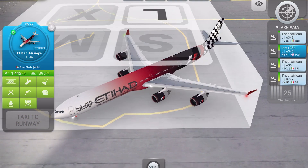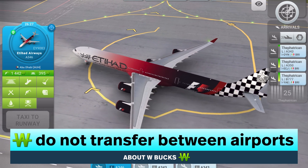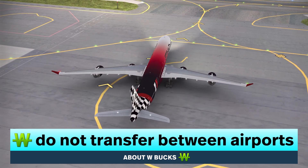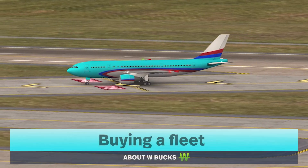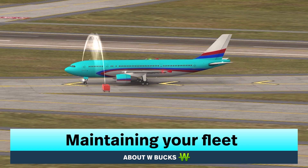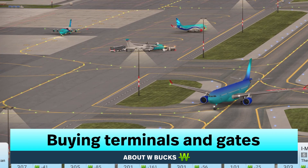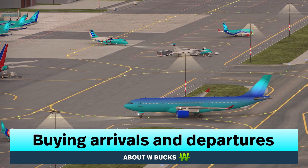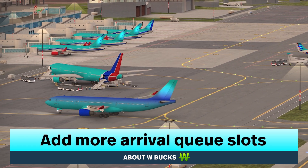The main currency you will use in World of Airports are W bucks, and they are only for the airport where they are earned. This means that W bucks earned in Innsbruck will not roll over to Bari and so on. W bucks are used for many functions in the game, such as buying a plane for your fleet, maintaining your fleet, buying or upgrading services, buying terminals or gates, speeding up handling, buying additional arrival and departure slots and locations, and adding more arrival holding slots.